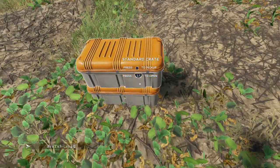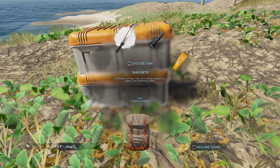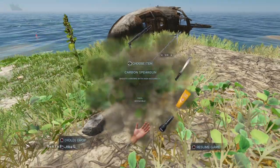That is what the first crate gives you. The second one will give you a machete, a travel flashlight, and also sunscreen. I'm going to show you guys how you can use this stuff.